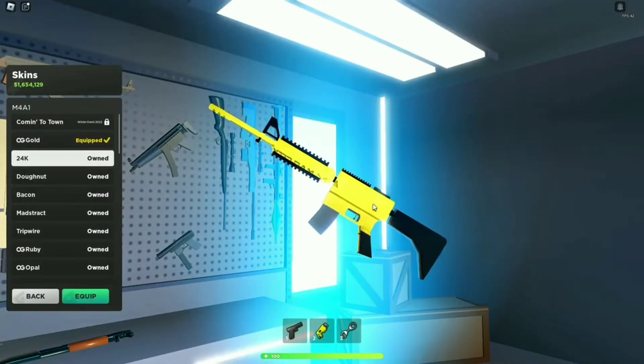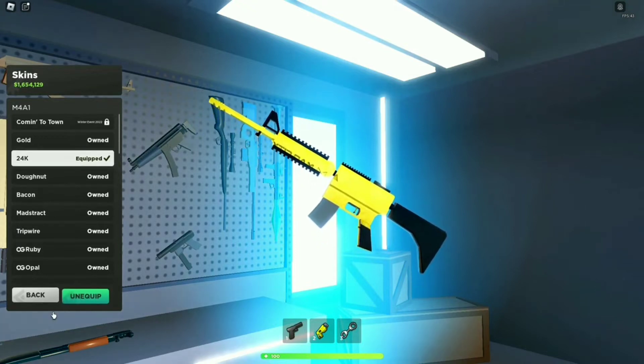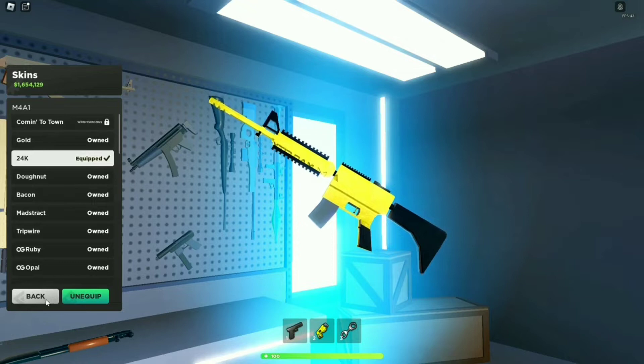The next skin on our list is the 24k, which is 24 gold. It's Mad City's new concept of a gold camel skin.